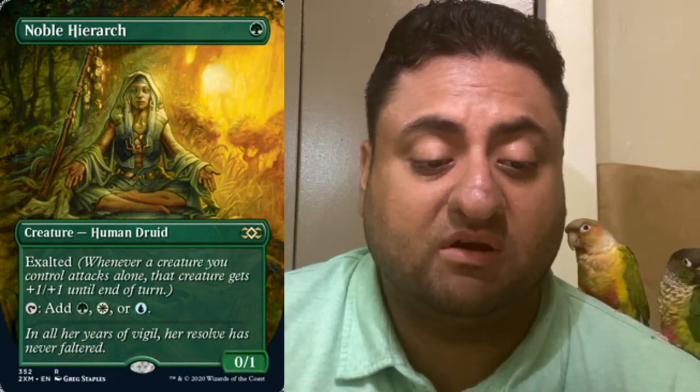Noble Hierarch — I recently bought a playset, so I'm happy we're getting the reprint but not happy I just spent a bunch of money. I love the art. There's also a box topper version, which I kind of want. I use it in Infect in modern — we already did a deck tech for that, link in the description. It has Exalted, so when you attack with one creature it gets plus one / plus one until end of turn. It's also essentially a mana dork that taps for green, white, or blue.